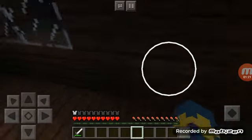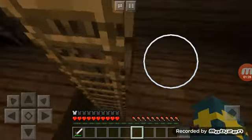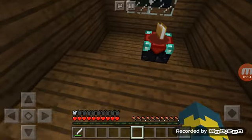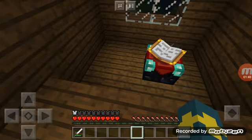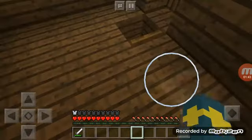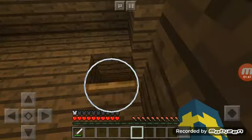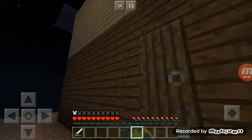I remodeled it. You built a base and then I remodeled it. There's a secret room that we didn't even know about. We have a book — it's actually a routine enchanting table. But there's two different things. We built our tree house.